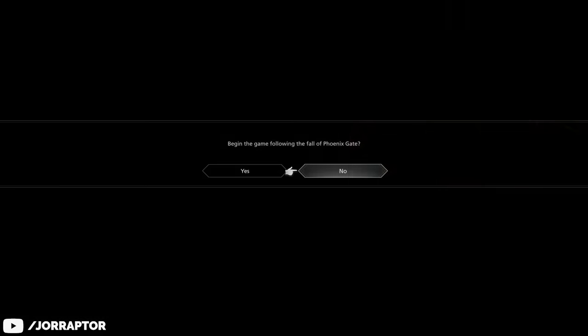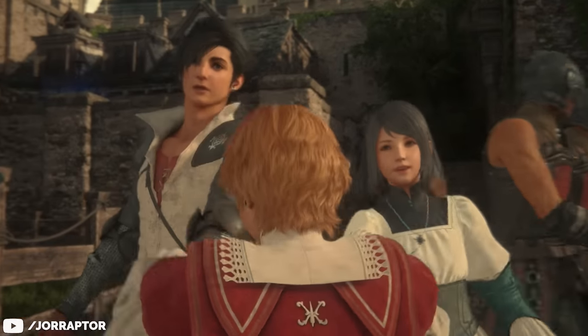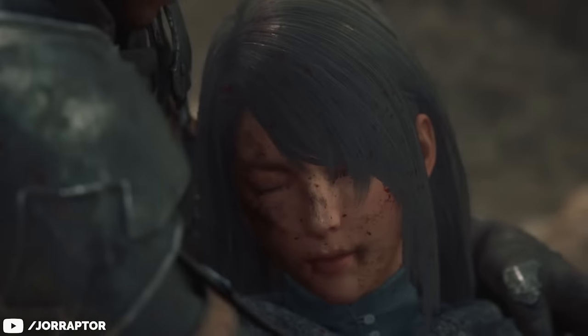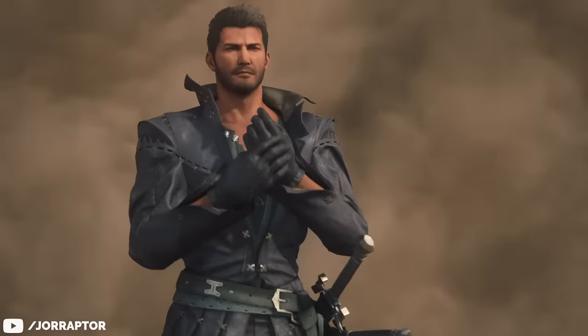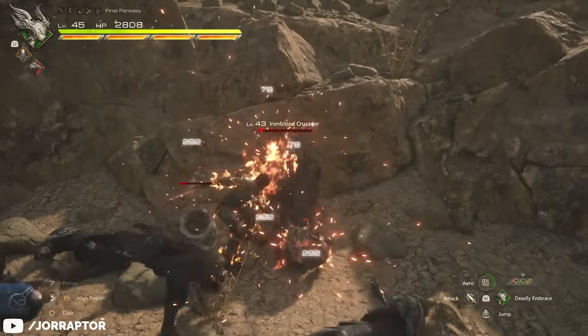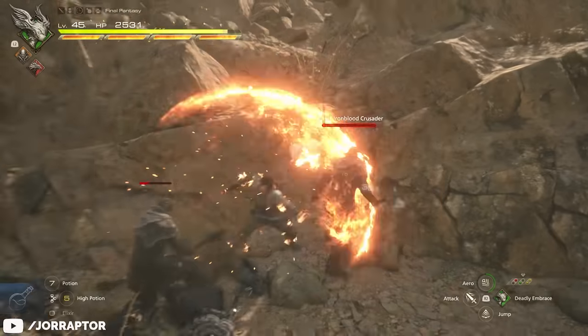The game will also ask you if you want to skip the Phoenix Gate prologue, which is basically the full demo, so you can pick up right before you rescue Jill and encounter Sid for the first time. Regardless of where you start, you'll notice that enemies in Final Fantasy mode are at a much higher level even early on.